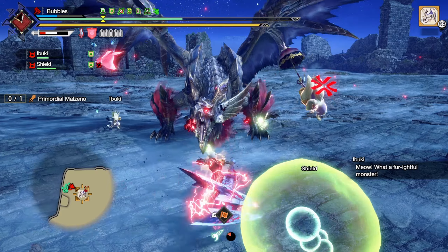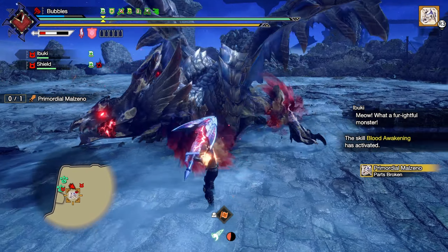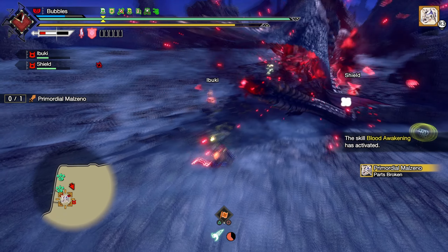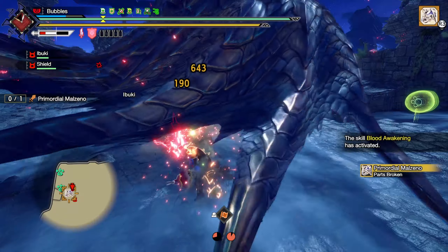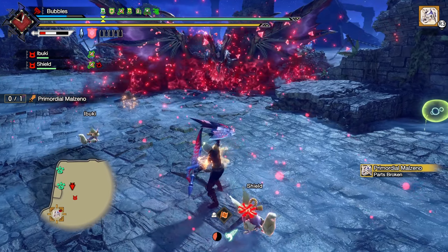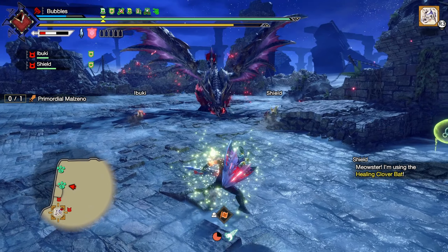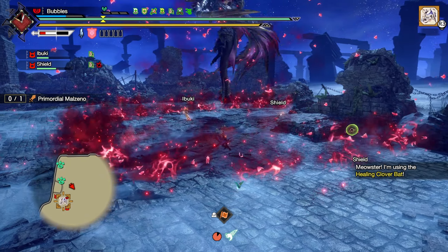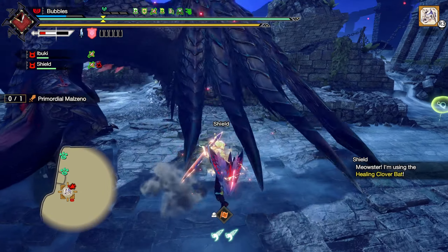Should be able to damage off that. We take those. Broke another part as well — lovely. Some more blood awakening. Try to aim it towards his arms. But he's going to move away from it. That should have hit me, not even going to lie. We can't counter this. Get some vials. Don't get greedy.